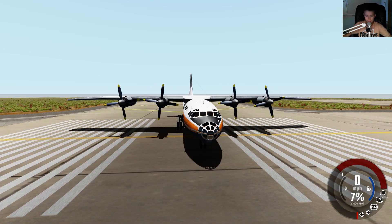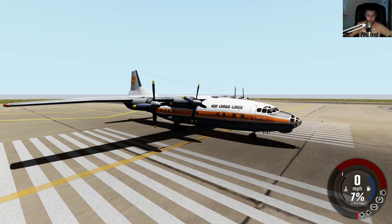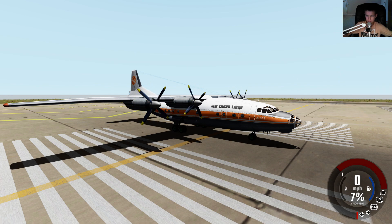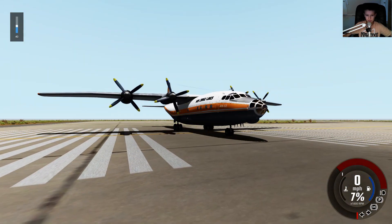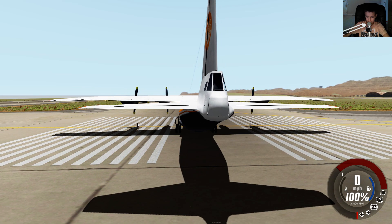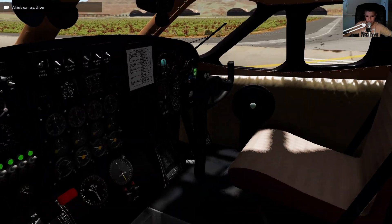I'm actually going to teach you guys how to drive. I'll put the mod in the description. So in order to increase the throttle, you have to press the key that has like the plus sign. So yeah, and then that's how you press the throttle, so now you're going to start flying. Here's the inside, if you're wondering.